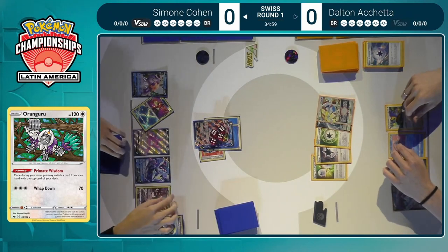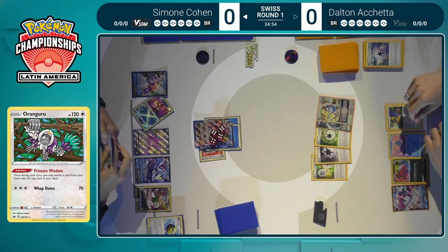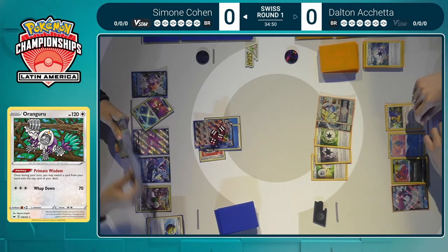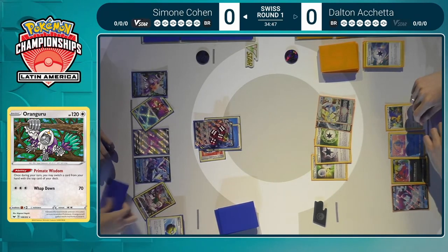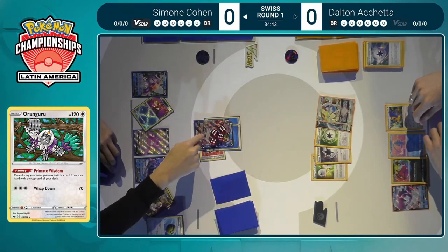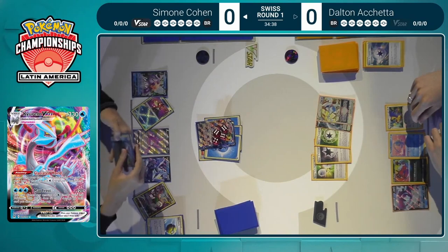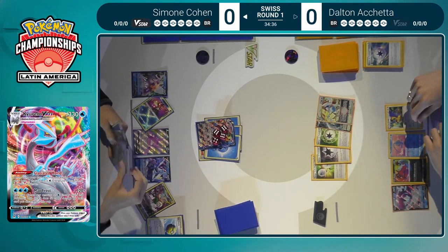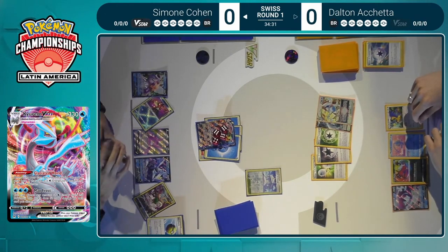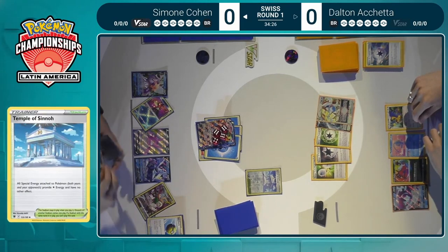This is exactly what Simone would have wanted. This is the capitalization we talked about earlier — it came a little bit later than desired, but this is pretty much as ideal a turn as Simone could ask for. Primate Wisdom placing a Water Energy on top of the deck, coming into play via Glaciated World. Temple of Sinnoh comes into play. There is that Wash Water Energy in hand — a very important tech card in a lot of these Kyurem lists.